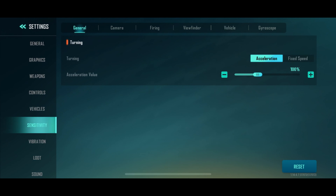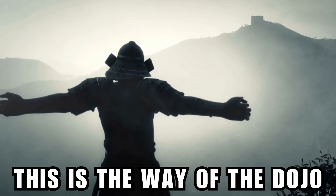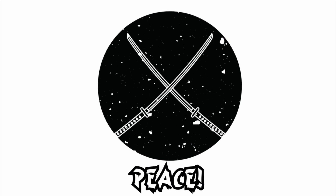Make sure you're using that little eye icon right here to look around before and during your descent so you can at least have a better chance at surviving. In case you don't know how to adjust the sensitivity for that, just go to Settings, then Sensitivity, and look under Sensitivity and Viewfinder. Until next time — this is the way of the Dojo, peace.